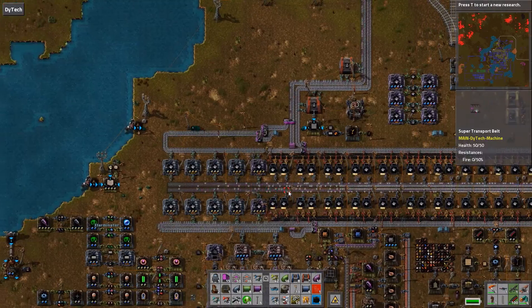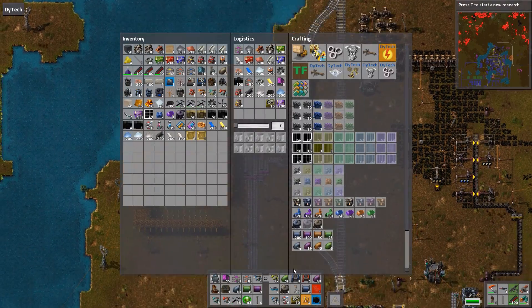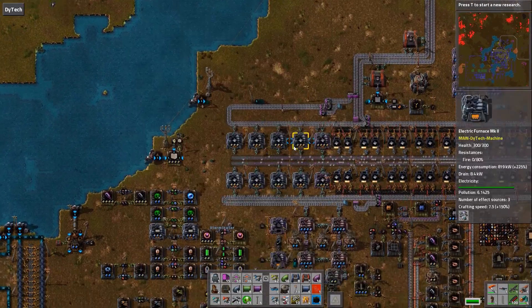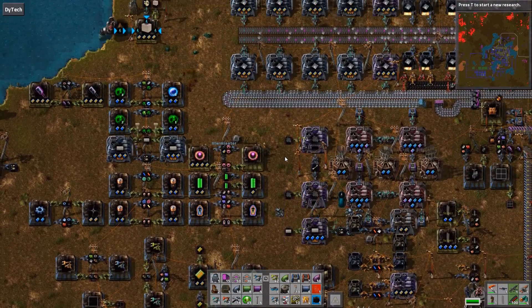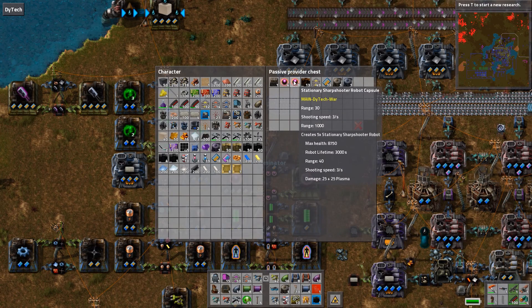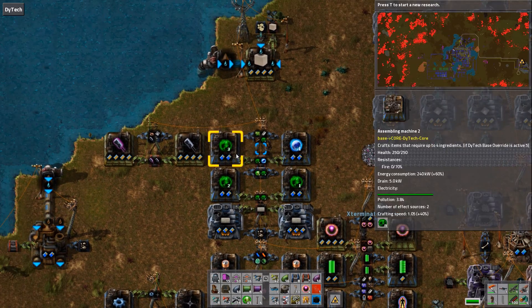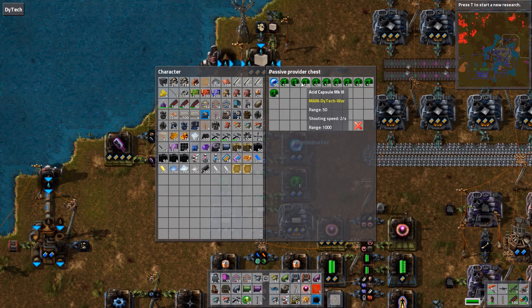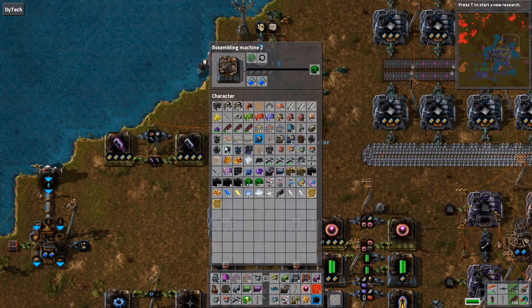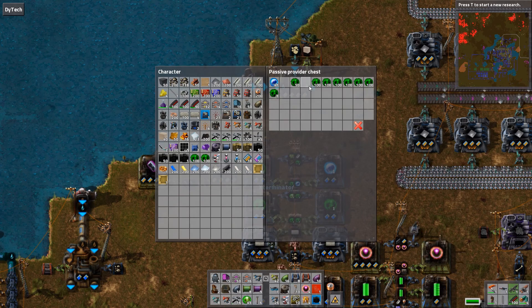I'm gonna take some of these acid capsule Mark IIIs. We need some stationary sharpshooter turrets — those are still the best, aren't they? Alright, I'll take four, you take four. And these acid capsule Mark IIIs are still kind of in testing stage because they only require the last level to make them. I kind of thought they still weren't fixed, but I guess we'll go find out.